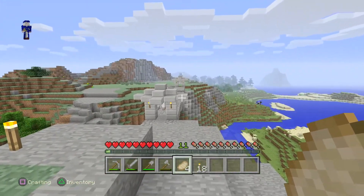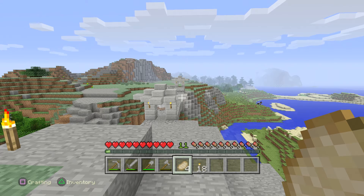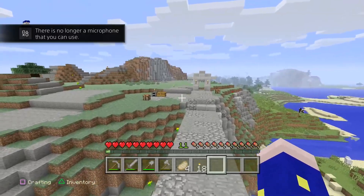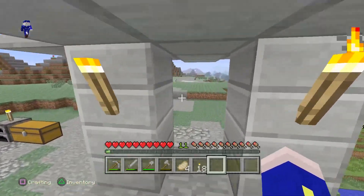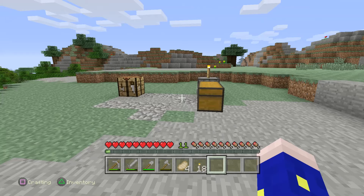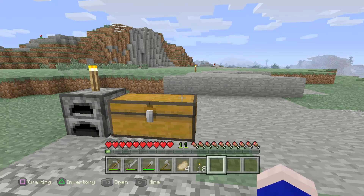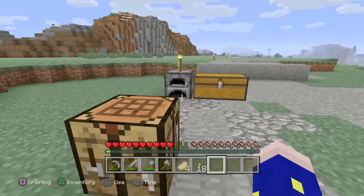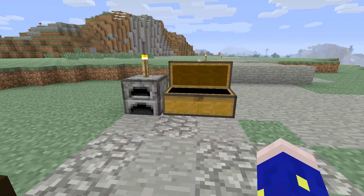In the last episode we created this bridge and then we did a little watchtower over here, but that watchtower I just ended up scrapping the whole thing because I did not like the design. I tried to wing it, it didn't work — that happens from time to time. So I actually made a creative world just for testing ideas before I mess up like I did in this one.